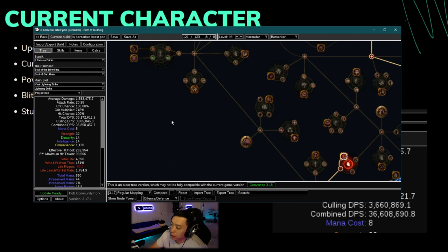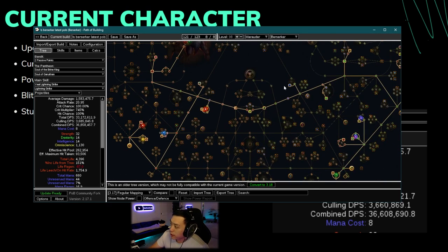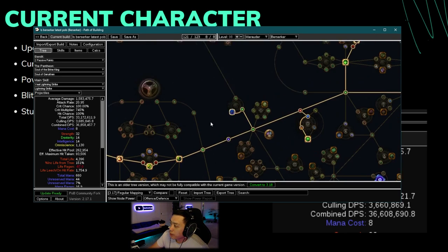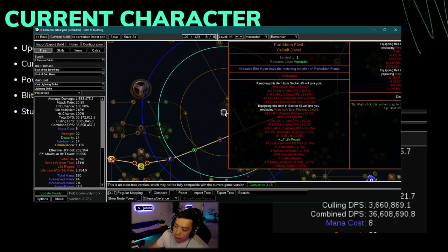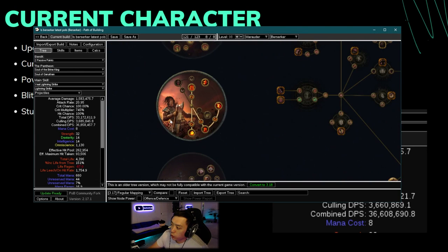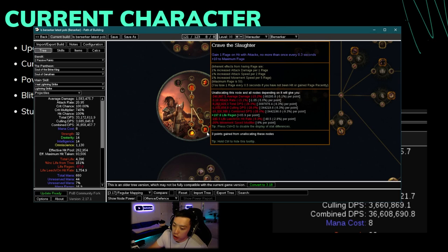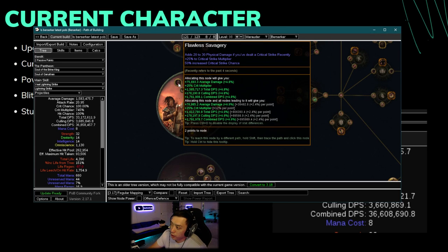Something that really helped me out was getting these Forbidden Jewels. A lot of people have been asking which Forbidden Flesh and Flame jewels to get. The answer definitively is Blitz. The reason you choose Blitz versus Rite of Ruins — they're both theoretically the same thing — you're pretty much considering whether to swap out Flawless Savagery versus Crave the Slaughter.